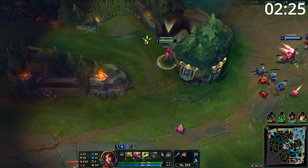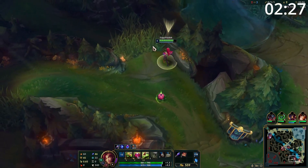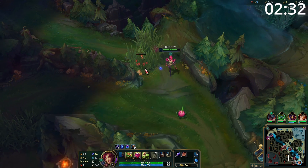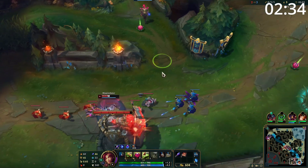You can also be rewarded with a vision score for denying enemy vision. As a general rule, you will get one vision score point per minute of the time left on the enemy's ward. Also, when you destroy a control ward, it will always give you one and a half points.